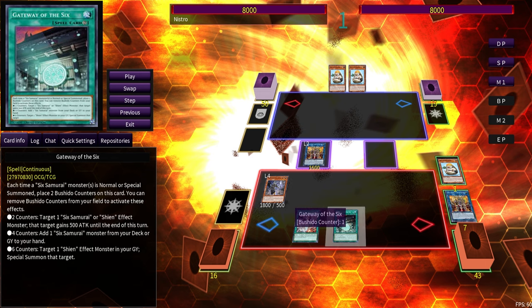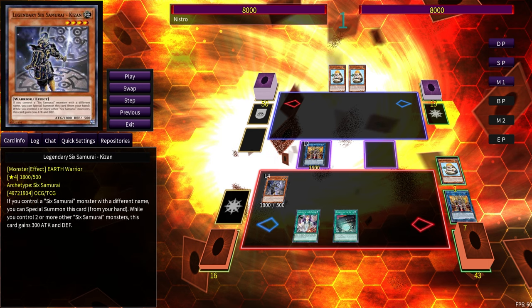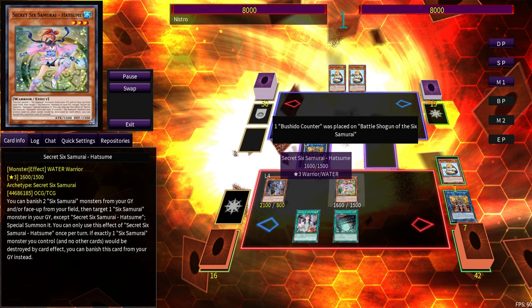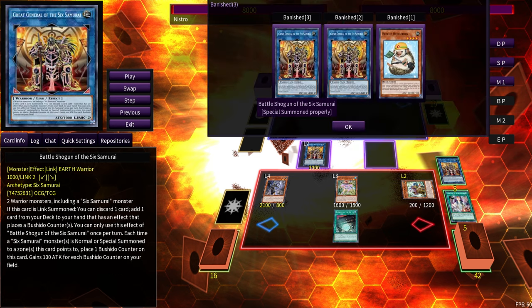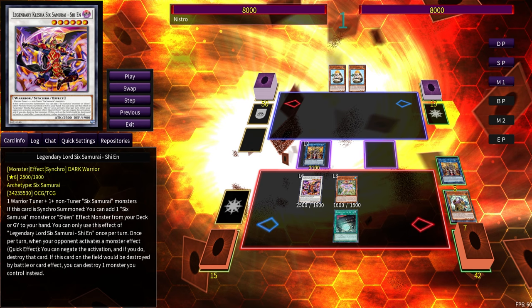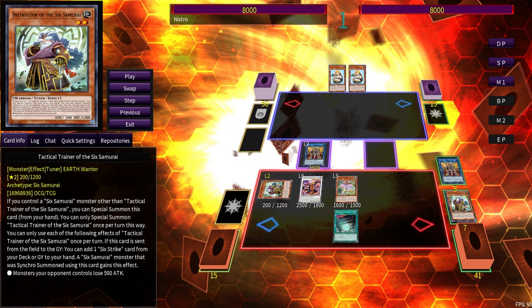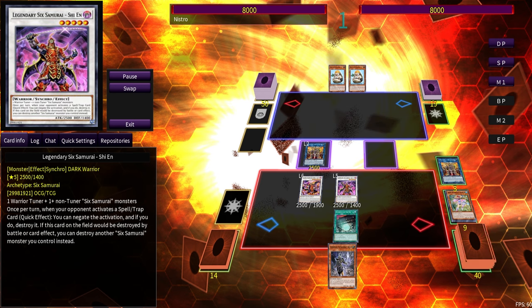The key moment: if Gateway and Battle Shogun are at 0, you summon any Six Samurai monster — Gateway gains 2 counters, Battle Shogun gains 1. You remove 2 counters to give Battle Shogun 500 more attack, and his attack is always going to be 1,600. So thanks to that, Asceticism digs us for one of the best Six Samurai monsters in the deck: Hatsume. Hatsume revives the Tactical Trainer of the Six Samurai by banishing two of our Battle Shoguns, since we don't need them anymore. Now we Synchro Summon into Legendary Lord Six Samurai Shien to add another extender — another Tactical Trainer. Because we haven't used Tactical Trainer's own summon effect yet, only summoning it off other cards' effects, we summon it now and Synchro off into the original Shien.